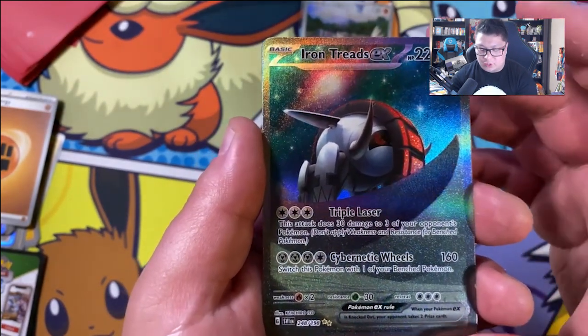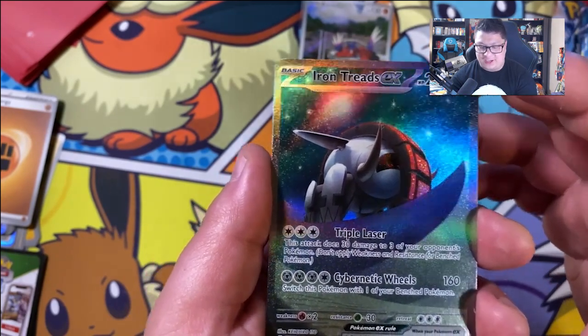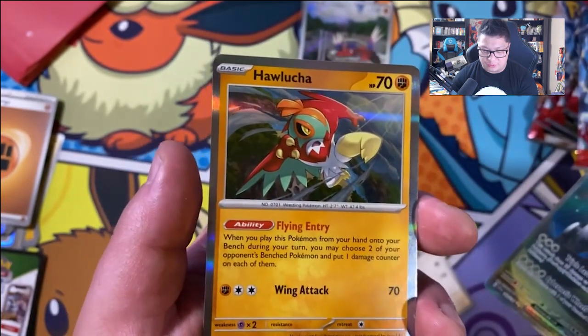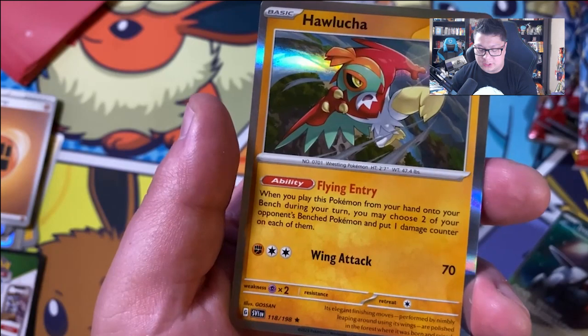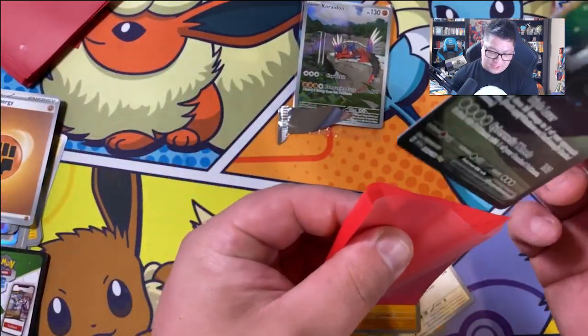Iron Treads — an Alter Art EX. Unfortunately, I already have this. And then we ended up with a Holucha, which you can put an extra 10 damage onto. Unfortunately, I already have this card.